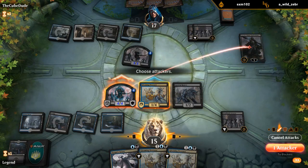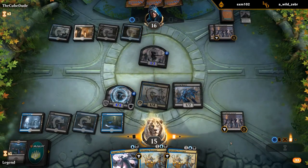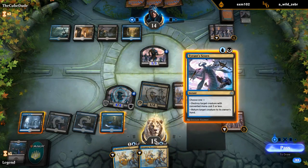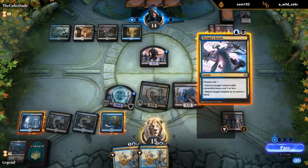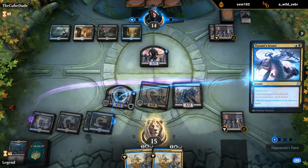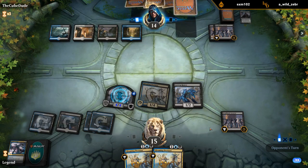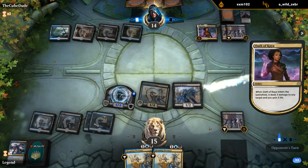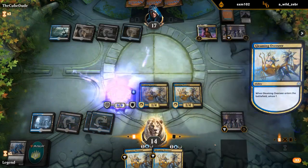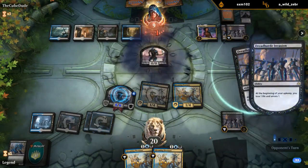We'll deal with the planeswalker. I think we kill it now before they draw in case they have a counterspell. They could amass more during their turn, but doesn't seem super likely, and we'll bounce it in case they make it indestructible somehow — you never know. Oath of Kaya — it's fine. And now we get to start gaining life. Our token has Menace so they can't chump block it with the Invasion.